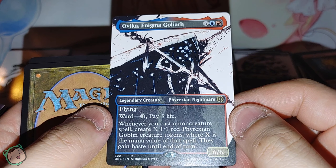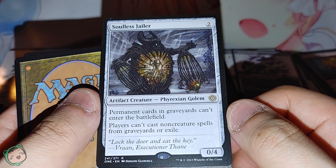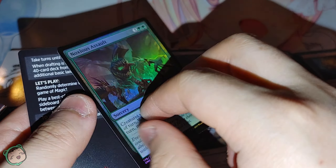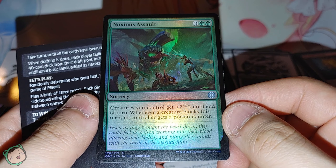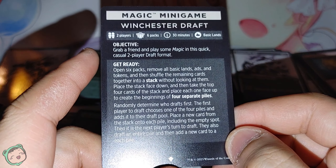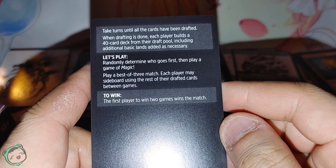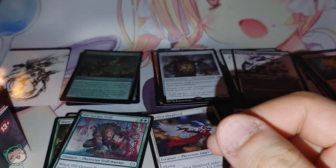We got a Soulless Jailer for two — another rare. Permanent cards in graveyards can't enter the battlefield. Players can't cast noncreature spells from graveyards or exile. Seems like a good graveyard hate card. Our foil is Noxious Assault — three green green. Creatures you control get plus two, plus two until end of turn. Whenever a creature blocks this turn, its controller gets a poison counter. And we have a Winchester Draft rules insert — it's a casual two-player draft format.